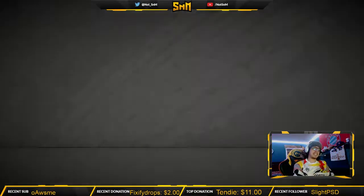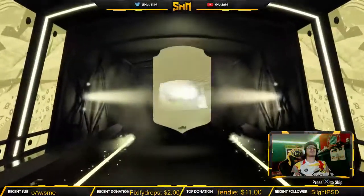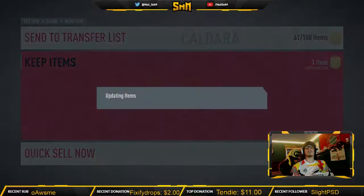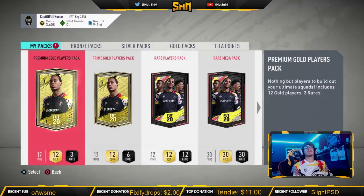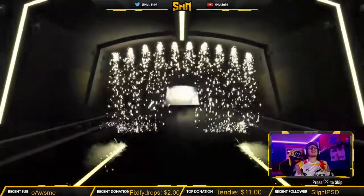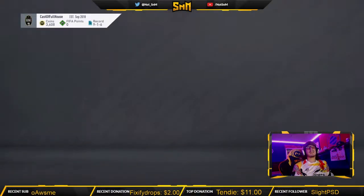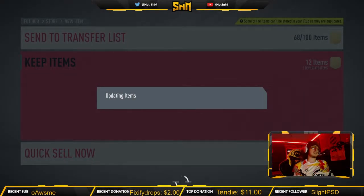On to the next rare gold pack. Will we get black doors again? We do get black doors again. It's not a walkout though — just a rare. Are the doors always black, or am I just noticing things? Some pack animations take longer. I know it's a walkout when there's pyrotechnics blasting off. We open the premium gold player pack, a 350 FIFA point pack. We get Rudiger here — might go for a little bit. Premier League players, but a lot of these I'm going to end up selling.